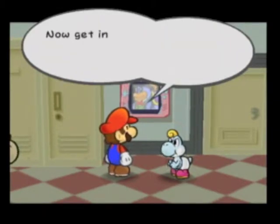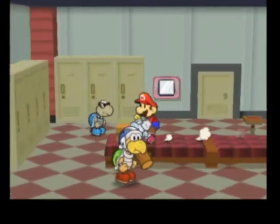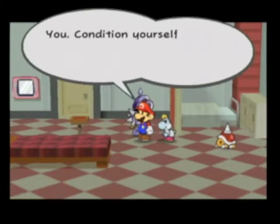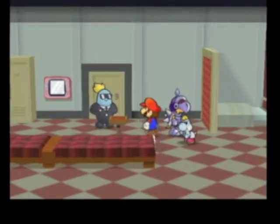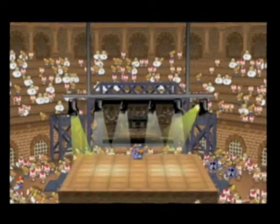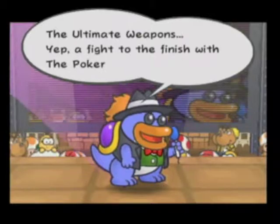So for this battle, you can't use your hammer or your jump, because these guys are those spiky enemies from back in chapter one. Basically you need to use Earth Tremor, or you can use the earthquake item I told you guys to pick up last episode, or you can use Mini Egg from your Yoshi, but I don't think they'll be doing enough damage.